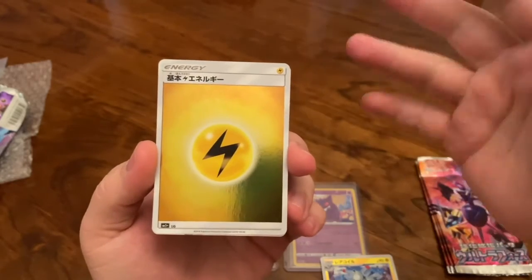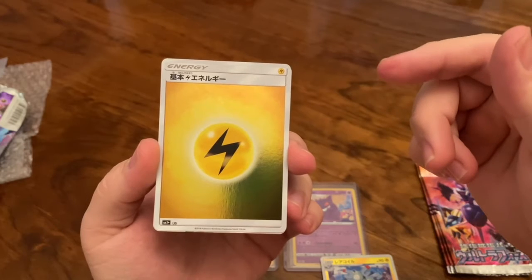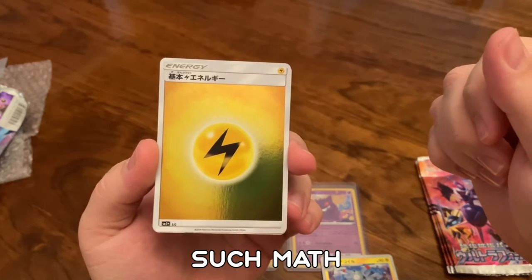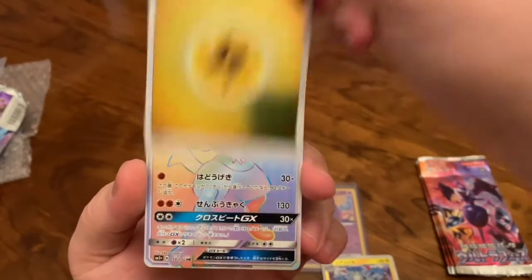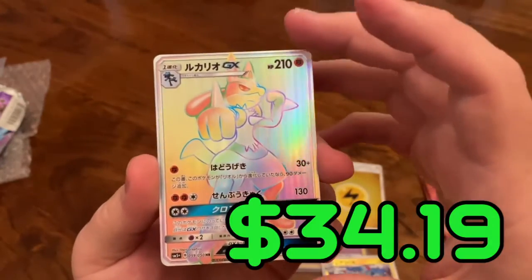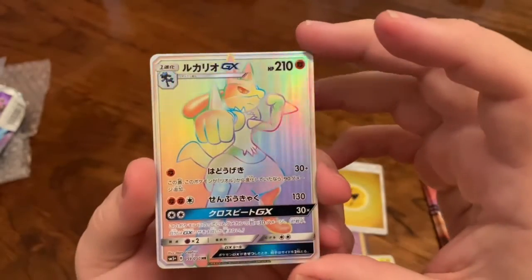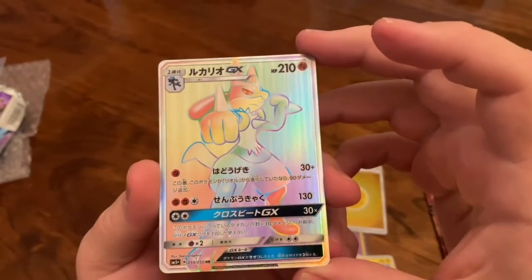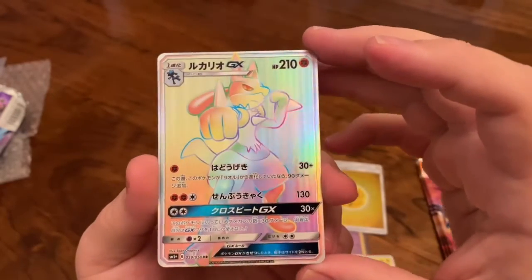I think there are about six or seven total energies — fire, water, grass, electric, psychic, fighting, steel. Either way, there's your lightning energy. Oh, look at what we have! What I said a while ago — you will receive a full art eventually. And here is a full art rainbow hyper rare — a Lucario GX! This is one of the few you'd find in this set.